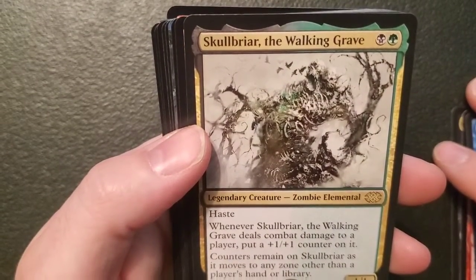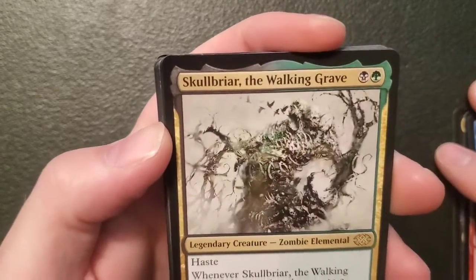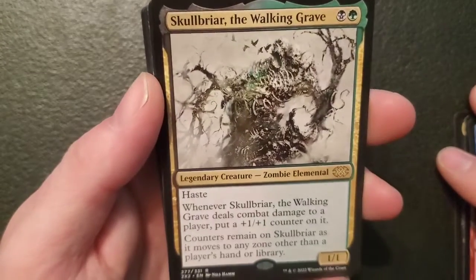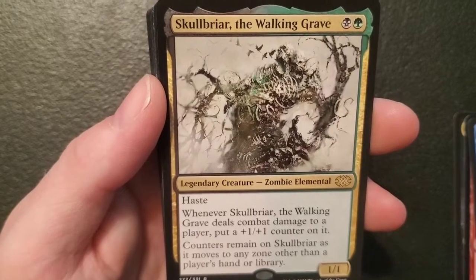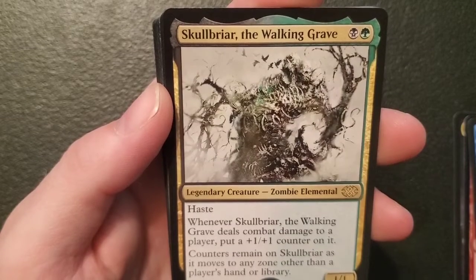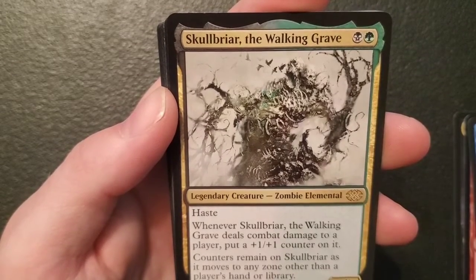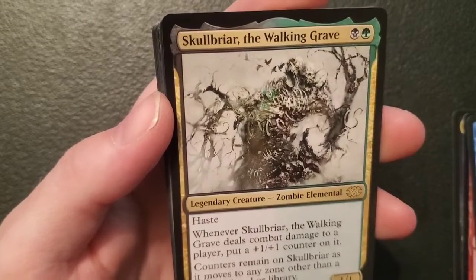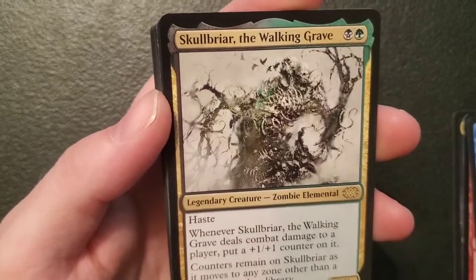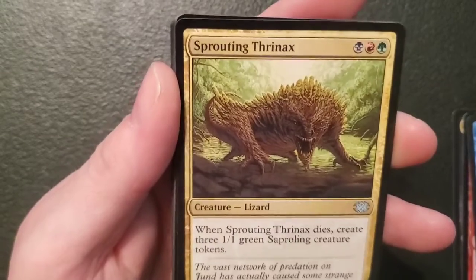Skullbriar, the Walking Grave — what the heck are you, guy? It's a one-one commander zombie elemental for a swamp and a forest. It's got haste, and whenever it deals combat damage to a player put a one-one counter on it. Counters remain on it as it moves to any zone other than the player's hand or library. Holy — you only cost two! I gotta build a deck around that guy — he's awesome.